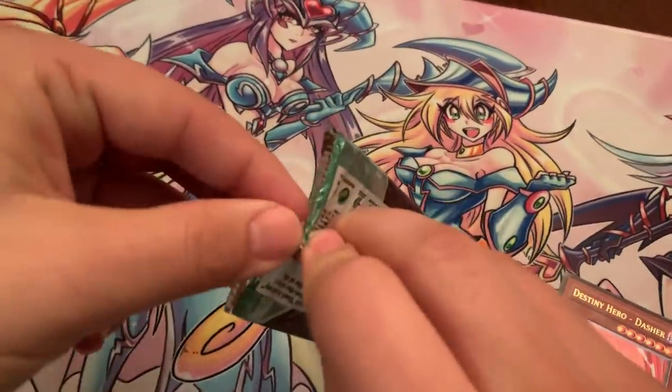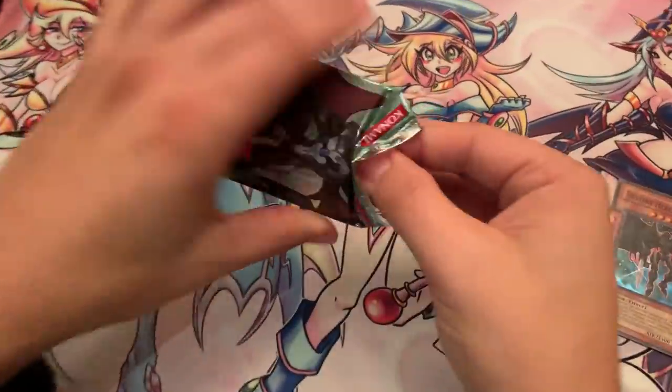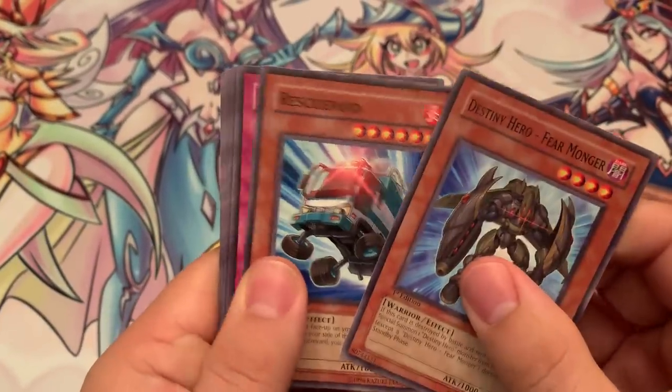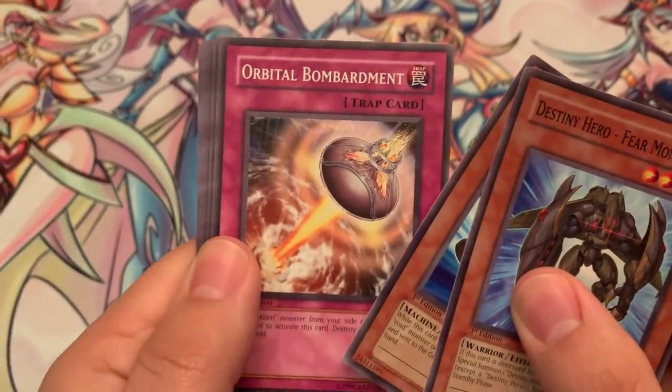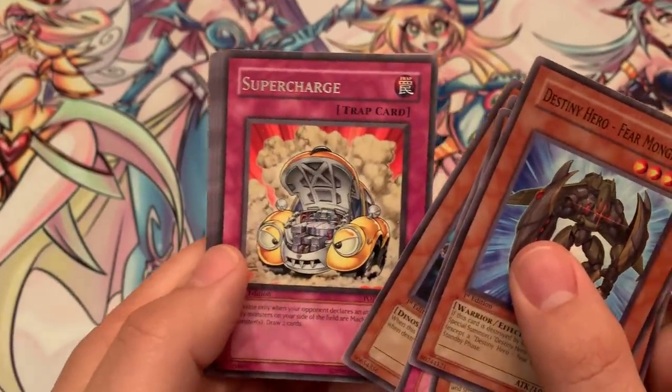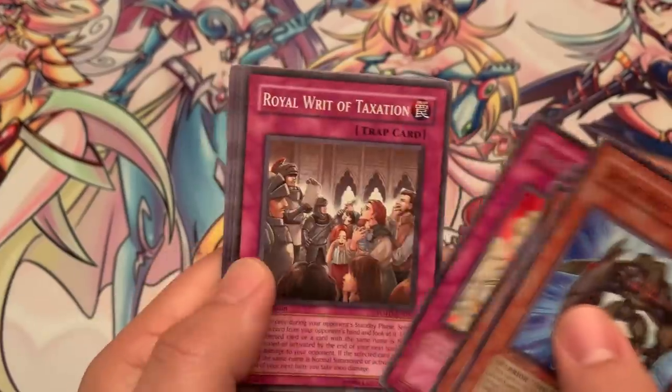Last pack, here we go — we're going to take one more whiff. We did complete the challenge. Can we get another epic card inside? Fearmonger, Rescue Roid, Orbital Bombardment, Black Terra — and we have been Supercharged. Very nice. Awesome set, definitely a cool one.